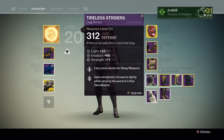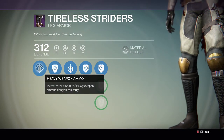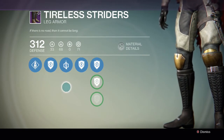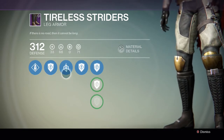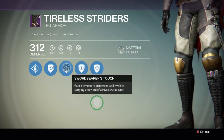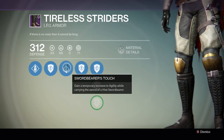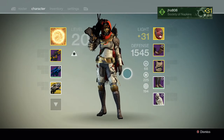Here's what I got first: the Tireless Striders, which is the leg armor for the Hunter from the Raid. It has more heavy weapon ammo that you can carry, and then Swordbearer's Touch, which gives you agility for holding the sword of the Hive Swordbearer. Pretty much exactly the same for all three classes. More heavy weapon ammo and agility when holding the sword is always really good, especially in the last part if you're the one going in to strike Crota, or for the Gatekeeper part if you're doing it legit.